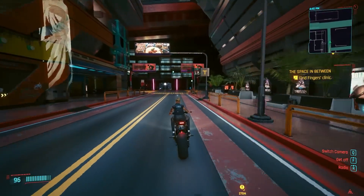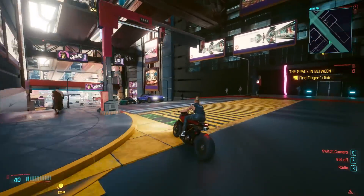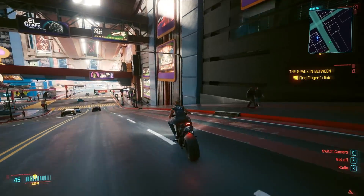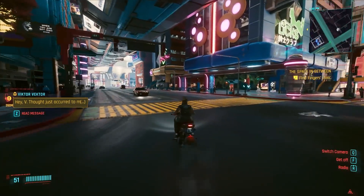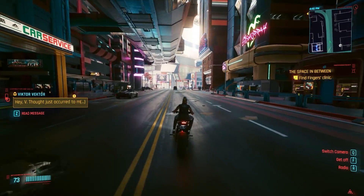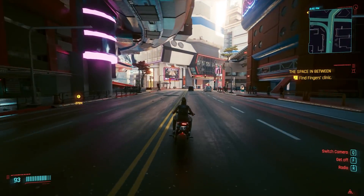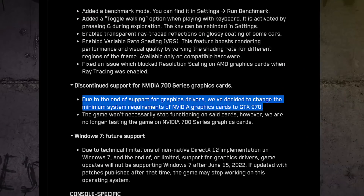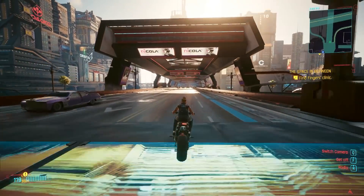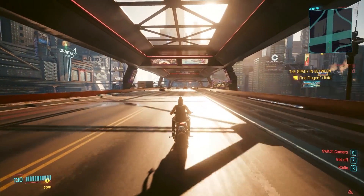Hello everyone and welcome to another video. Cyberpunk patch 1.5 is finally here and it brings with it a whole host of changes, including the very welcome addition of AMD FSR as well as a built-in benchmark mode. CD Projekt Red have even altered the game's minimum system requirements, which now include a GTX 970 as the lowest suggested graphics card instead of the 780.